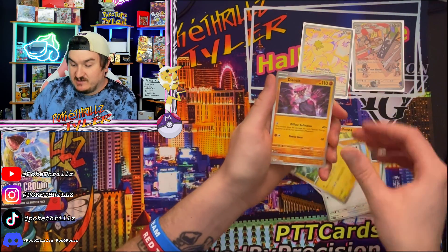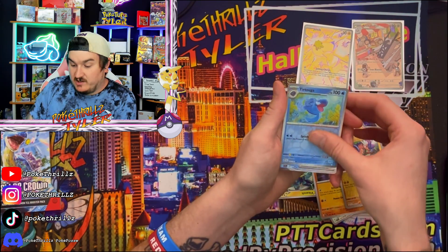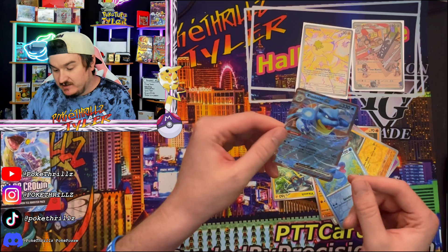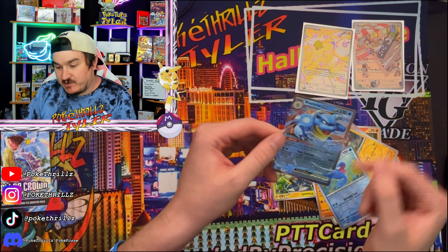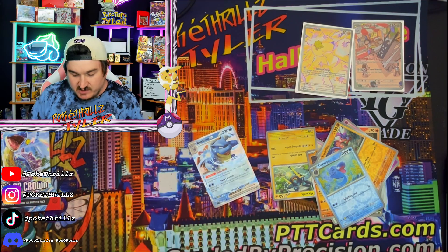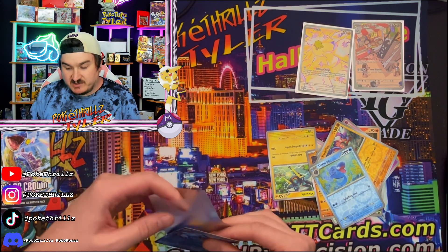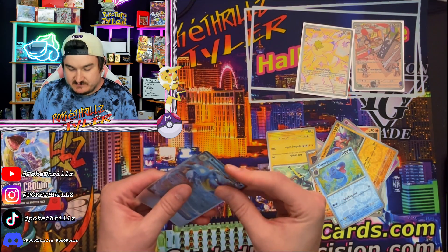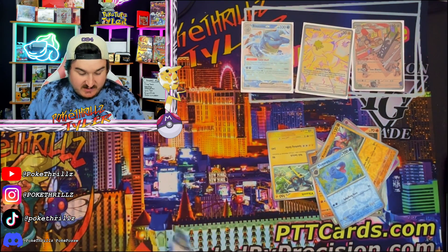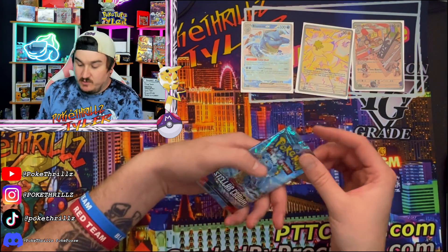Vikavolt, Diancie — this one's just okay — Slowking, Corrigon, Tortuga, and we got the Blastoise EX double rare! We'll take it. Centering on this one's pretty nice as well, maybe a little off from bottom to top, but very nice Blastoise EX. They do have Blastoise and Venusaur double rares featured in this set — no illustration rares or SIRs — but some cool double rares. If you're into Blastoise and Venusaur Pokemon, this is a set for you. I feel like they have a card for everyone in this set — it's a crazy good set.